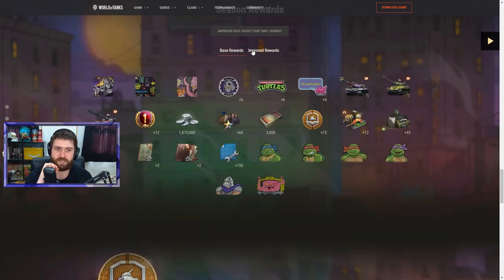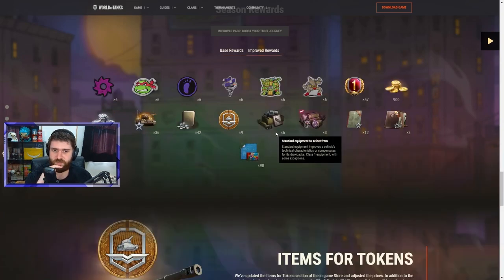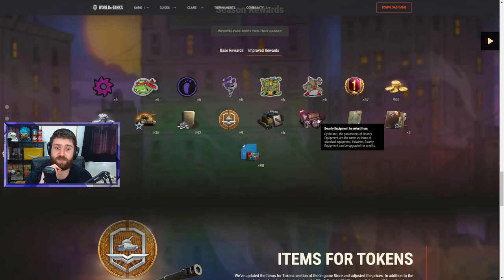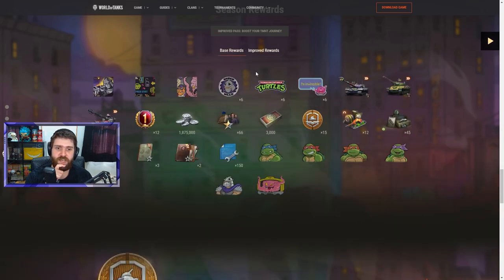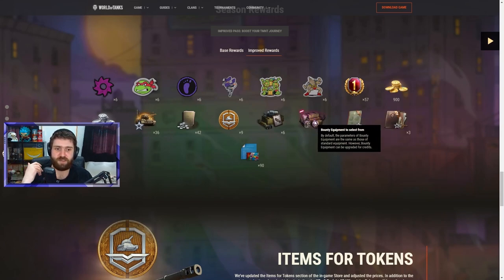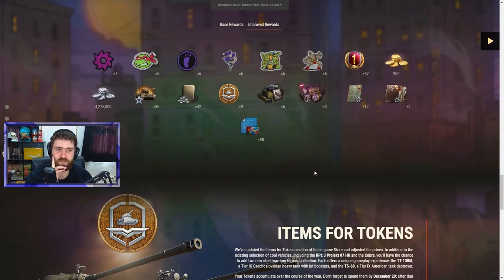Nine more tokens from the improved pass means you can get up to 24 tokens per season: 5 per chapter in the base, plus 3 extra per chapter makes 8 per chapter, 24 in total. You also get some standard equipment, 3 pieces of bounty equipment, training guides, personal training manuals, and some national blueprint fragments. Overall lovely rewards, but they should remove the gold and maybe give bonds or bounty equipment instead — the 900 gold is rather insulting.